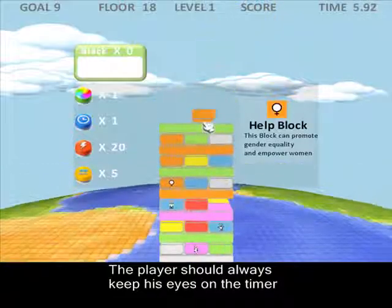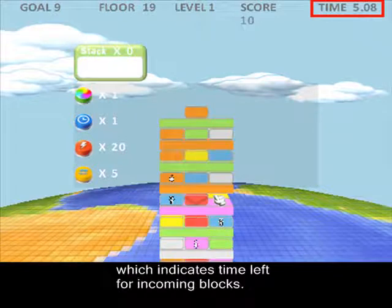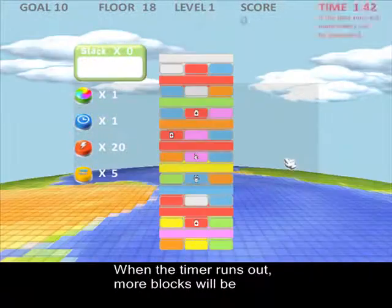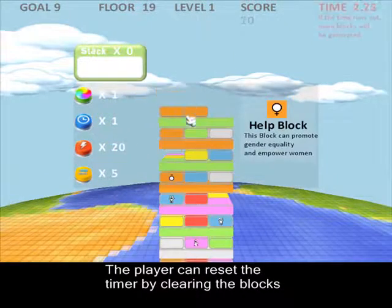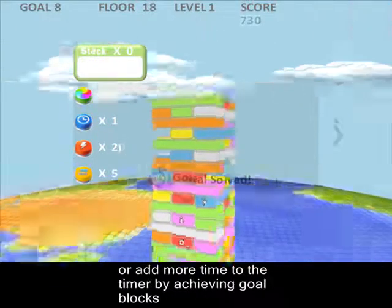The player should always keep an eye on the timer on the upper right side of the screen, which indicates time left for incoming blocks. When the timer runs out, more blocks will be generated at the bottom of the tower. The player can reset the timer by clearing blocks, or add more time to the timer by achieving goal blocks.